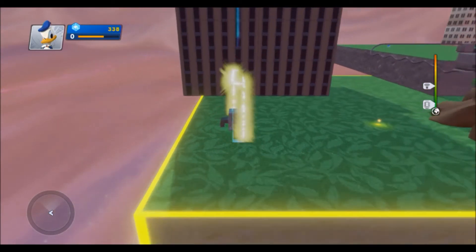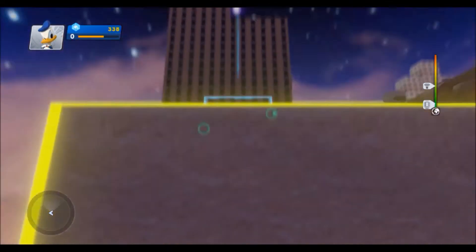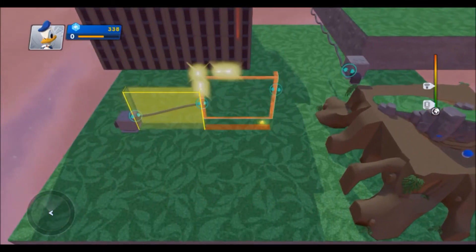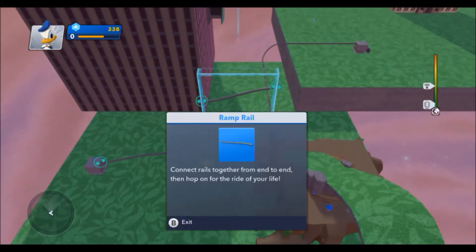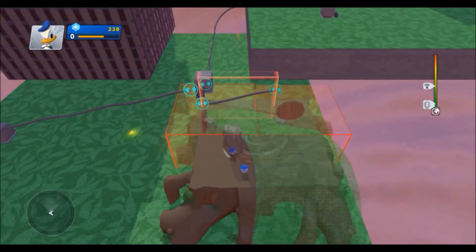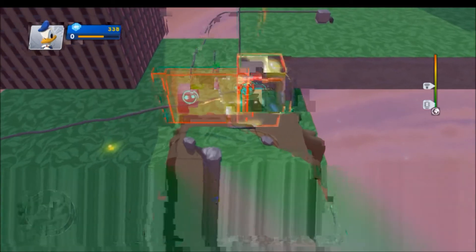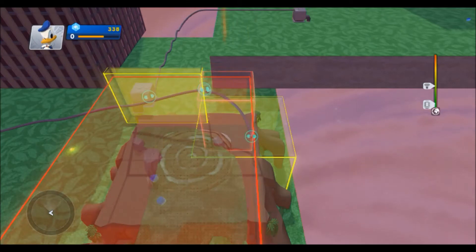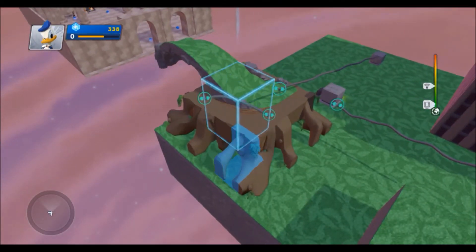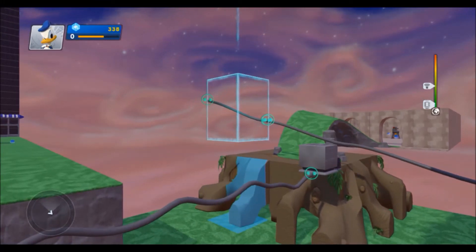We're going to start off with a ramp rail - that works right. Boom, so now we want to go up and continue going up. There we go, okay so that connects, let's continue with that. Okay so now let's see - that doesn't fit - there we go.